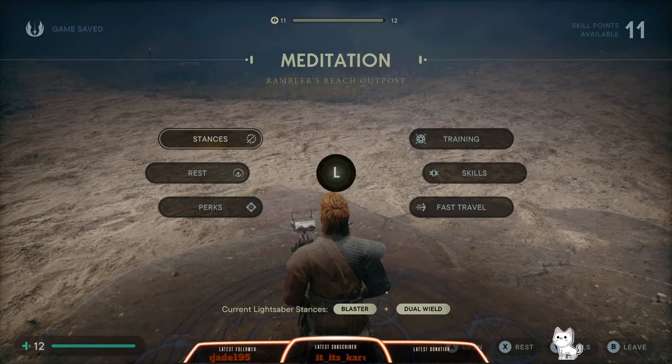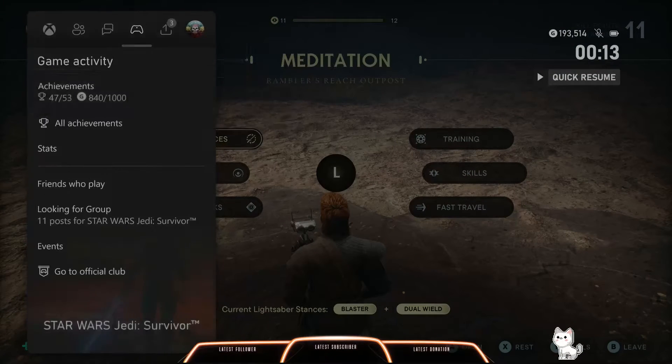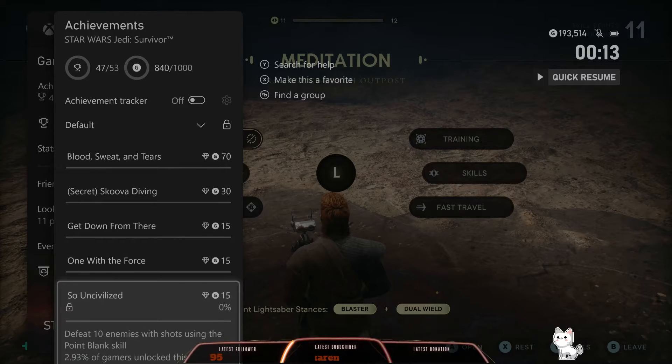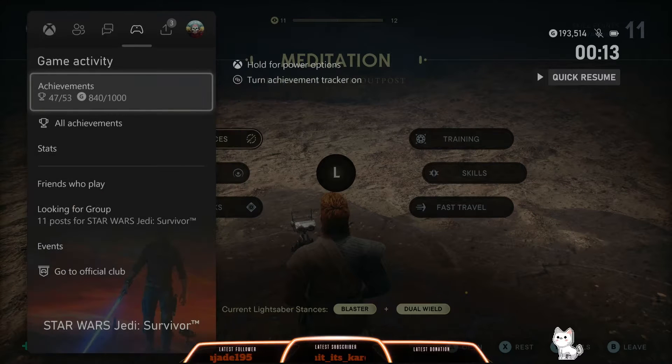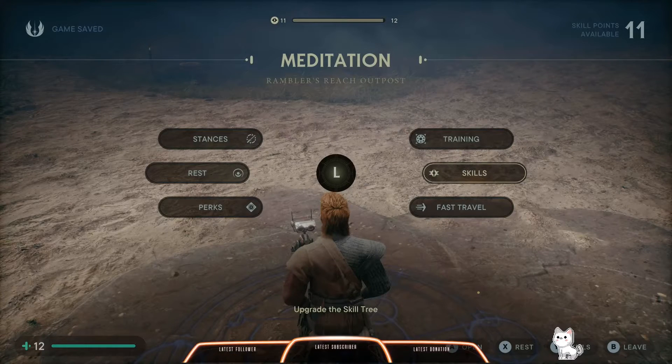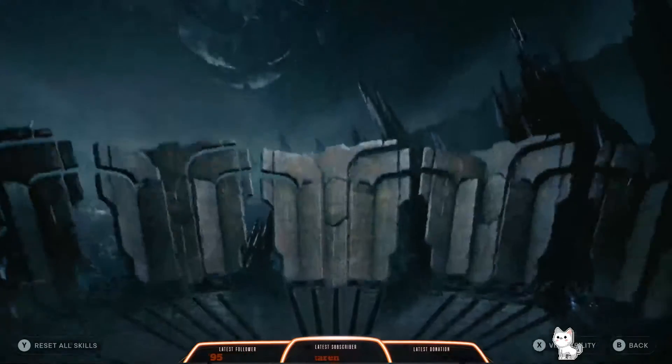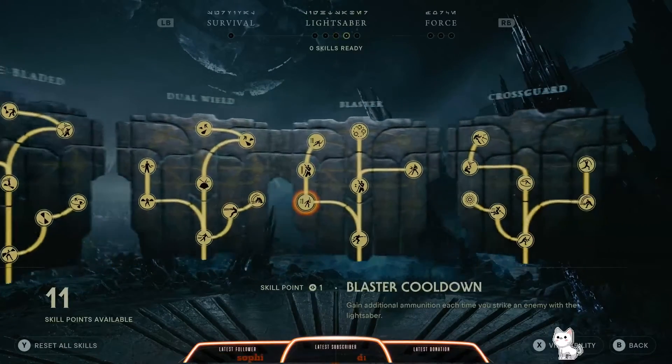Hello everyone, welcome on in to Star Wars Jedi Survivor. We're doing the achievement guide today for So Uncivilized, which is defeat 10 enemies with shots using the point blank skill, which is basically a skill within your lightsaber stance — this one here, the blaster stance.